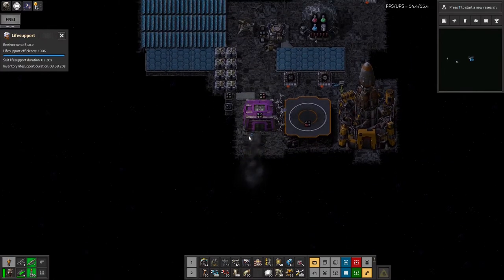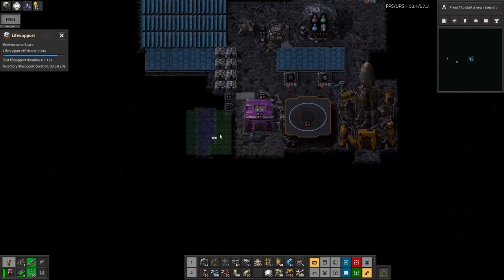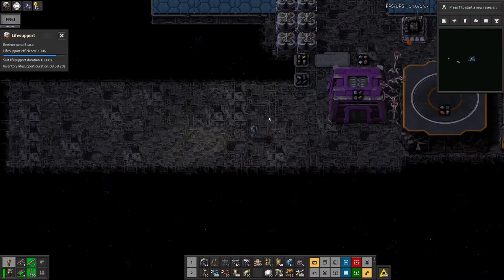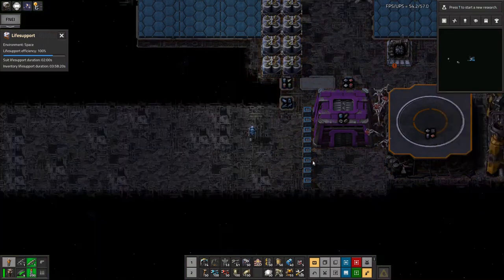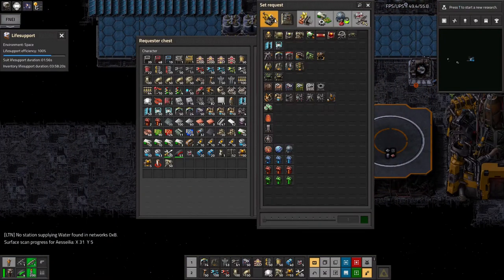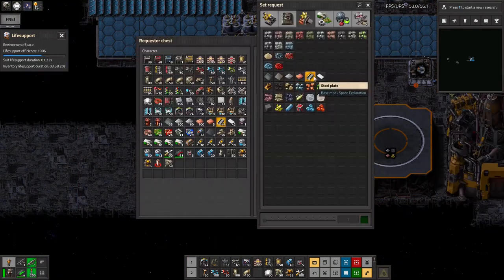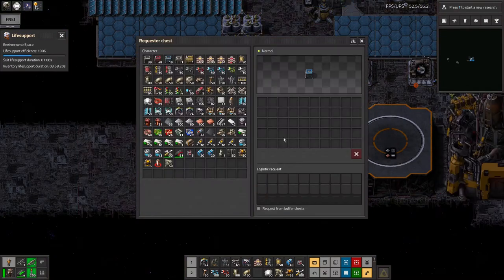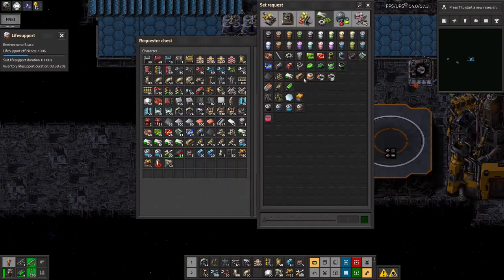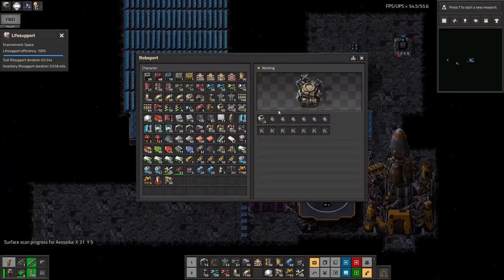Next I need a large number of those request chests I was talking about - I need more land for this though. I reckon I haven't brought enough scaffold - that's going to be my biggest problem, especially if I start using it for science later. I'll put a row of request chests as close as I can and set each one to have the various different things I've brought up. Liquids will be a bit more complicated since they need to be taken out of barrels and put into pipes. For now I'll get the logistics box into the storage system.